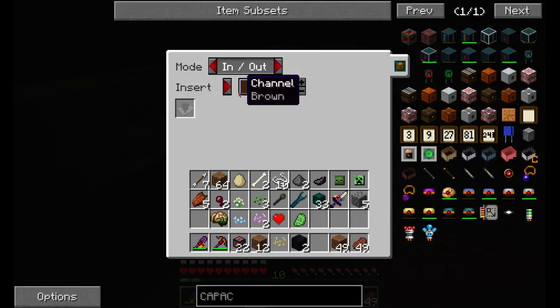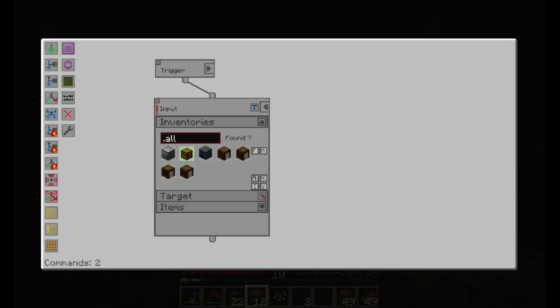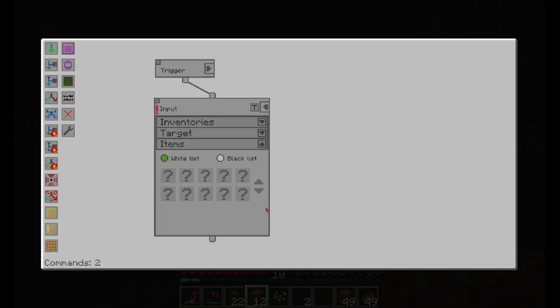In the factory manager machine next to the chest, we'll add the barrels — we did that. Then we program the manager: we need to set a trigger, and then we'll put in input. We'll look at the chest and the alloy smelter, and set the target down. Then items blacklist — don't put anything in it.